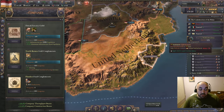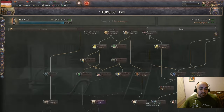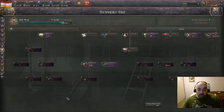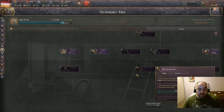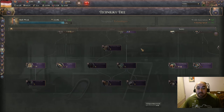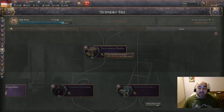In third place we have all the techs that give companies, because they're all relatively interchangeable with a couple of exceptions — at tier five there's really not a single good tier five tech other than macroeconomics. I guess there are a couple in paved roads and antibiotics, but for the most part the society tech is not that good at tier five. But there we have it — in third place, the company technologies.